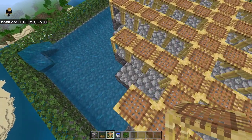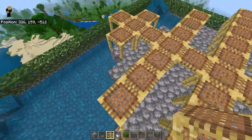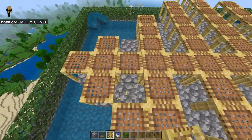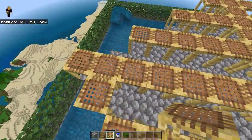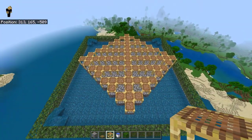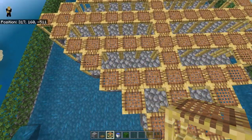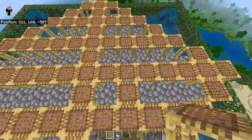Next, place a row of scaffolding on each edge of the platform. Then place the remaining scaffolding so that there is one block between each piece of scaffolding.